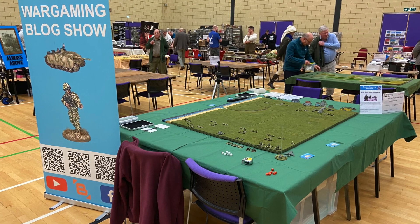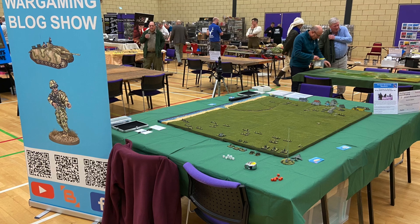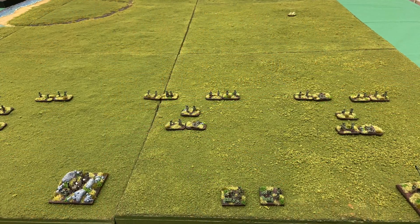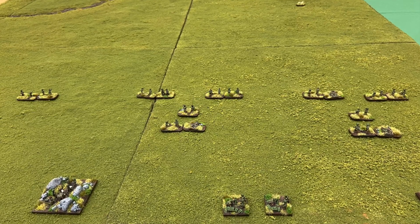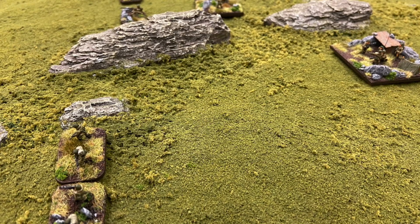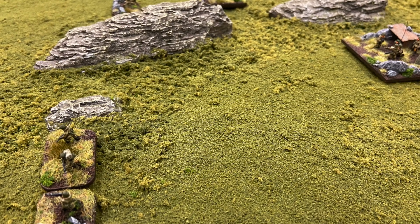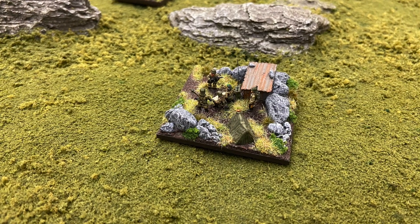Here's a general view of the table set up before we started — looking over the British position towards the Argentine positions, with platoons set out ready to go. This is a close-up of some of the Argentine figures on the terrain. And this is a close-up of the Argentinian command post.